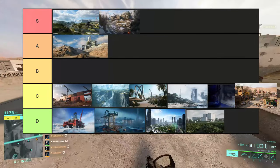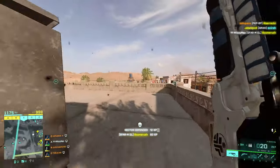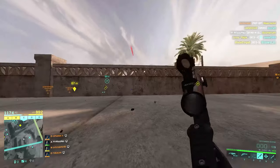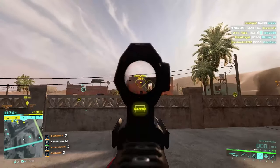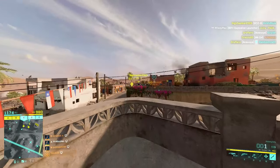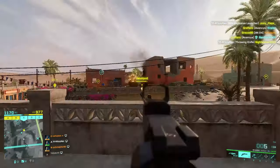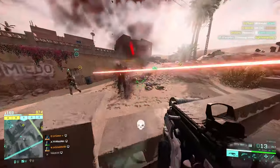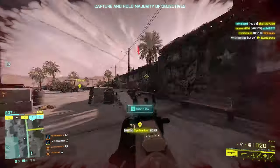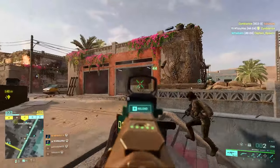Lastly we have the new map Haven and this is also going into C tier. It has its moments where it can be fun but the way the map is designed with every building having a 360-degree view of everything just incentivises camping. The map is also heavily RU-favoured and I've been spawn trapped on this map more than on Redacted. The sea flag is just a terrible idea because whoever holds it usually wins the game and can just farm people camping the houses. Not a huge fan of this one, but I'd still rather play it than 80% of the maps in this game.